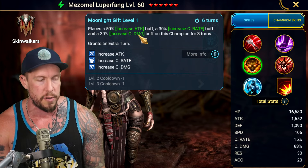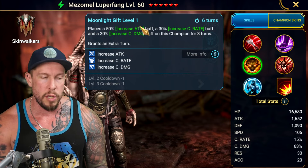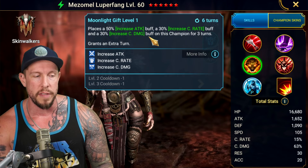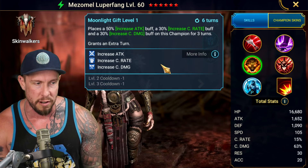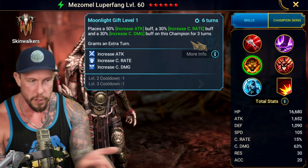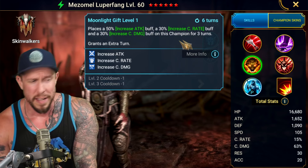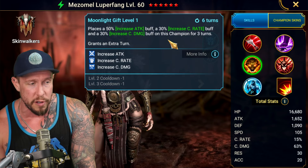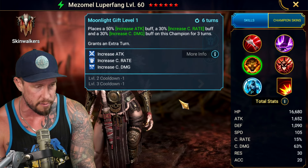She brings increased crit rate, increased crit damage, and increased attack. It's a three-turn duration. This gives you — especially in the arena — the ability to build her with 70% crit rate, because she's always going to be up to 100% for her first few turns. You do take the extra turns, so keep that in mind. Lasting Gifts is not a bad mastery if you decide to build her with less than 100% crit rate.